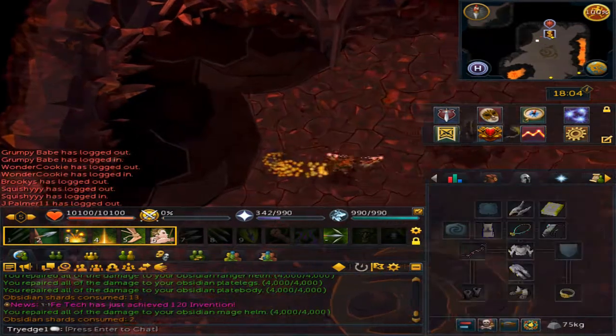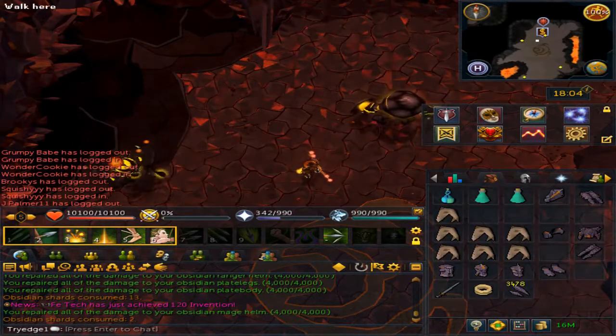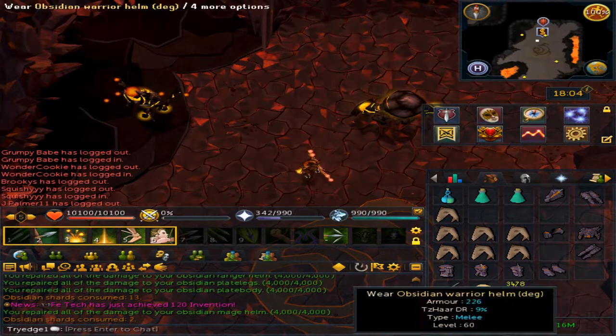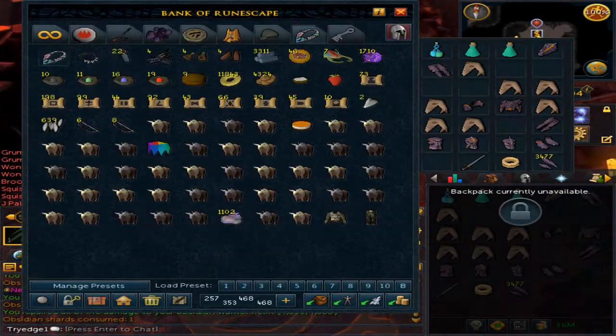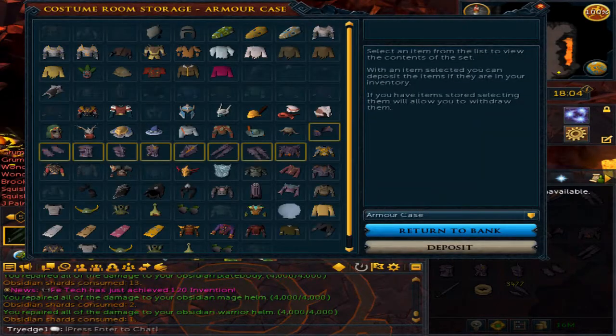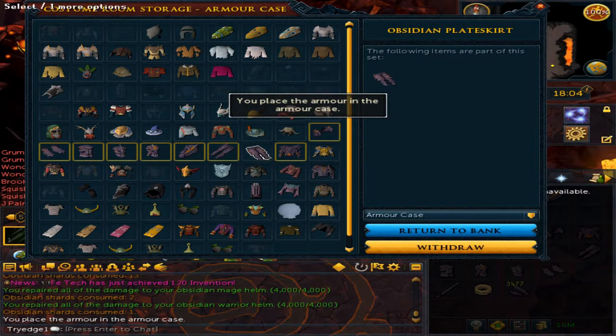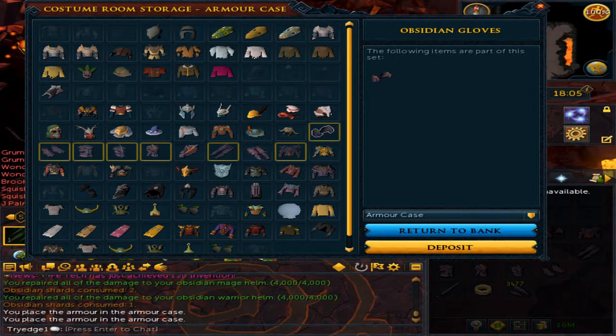That is how you get the obsidian armor. Another thing is, once you have repaired all of the obsidian items, you can go to your bank. Click on the house icon on the bottom left corner and you will be able to deposit all of the items you have — they must be fully repaired. Just click on the icon and then deposit. That way you will be able to save yourself a lot of bank space.